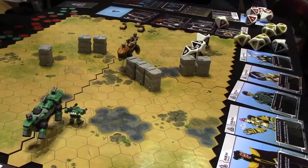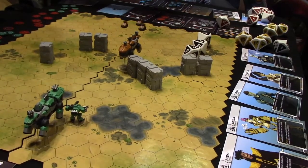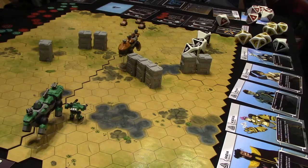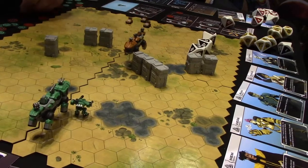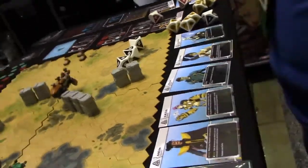Six damage. So there's four and then two more. I'll grab a three — we're at seven. So you're three away from doing a major damage event on me. That was your next turn, so now we bid for the next initiative.